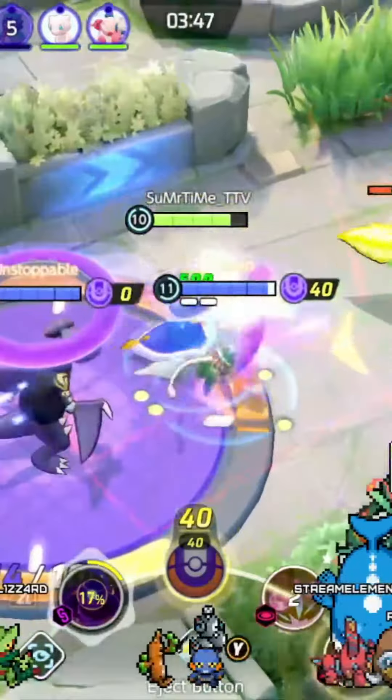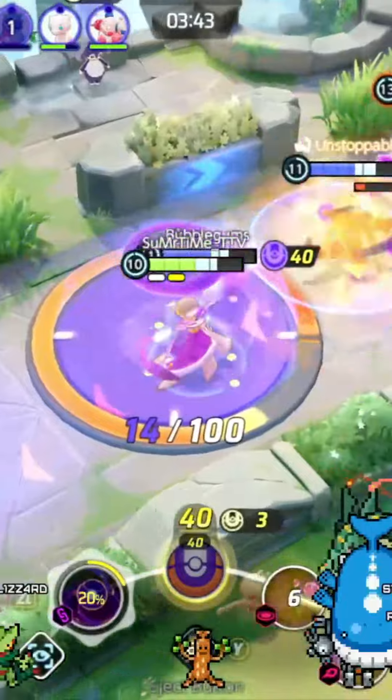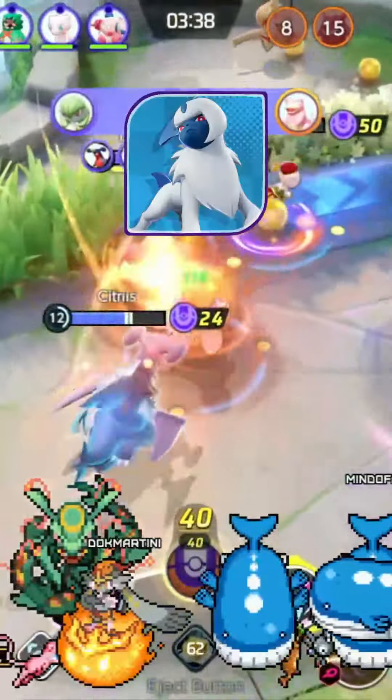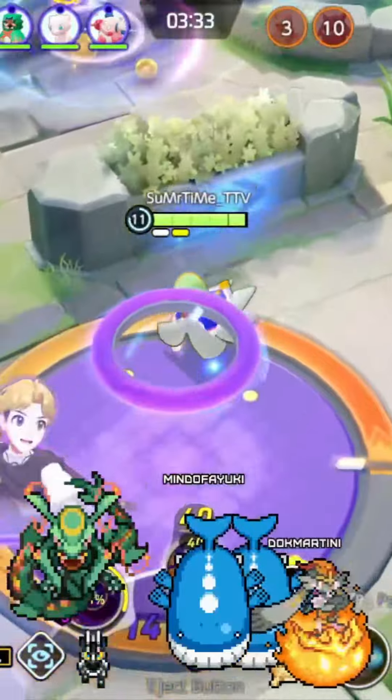Psychic gives AoE damage which hits everyone on the opposing team that walks into it, kind of like Charizard's Fire Blast. Moonblast stuns a single enemy, which is good if the opposing Pokémon has speedsters trying to flank you like that purple blob and that annoying white cat. Psyshock does more damage every time it hits, and Future Sight resets if you hit an opposing mon with it.